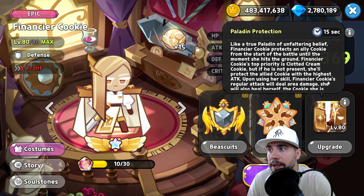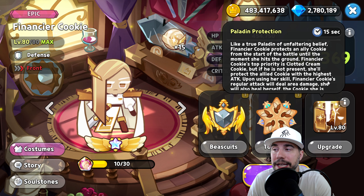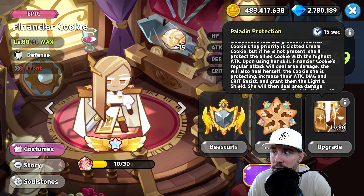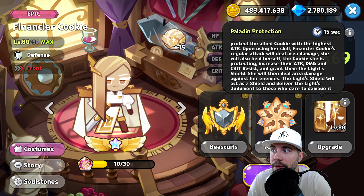Let's talk about the moveset first — Paladin Product Protection. Like a true paladin of unfaltering belief, Financier Cookie protects an ally cookie from the start of battle. Her top priority is Clotted Cream Cookie, but if he is not present, she'll protect the allied cookie with the highest attack. On using her skill, Financier Cookie's regular attack will deal area damage, and she will also heal herself.